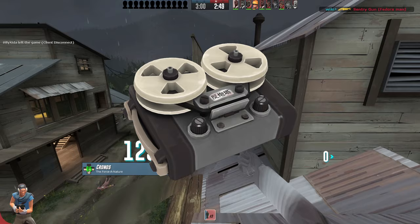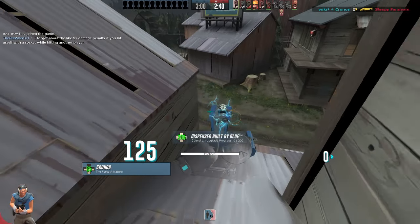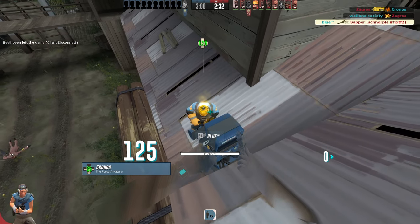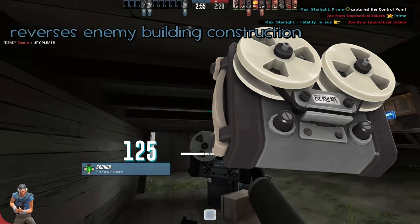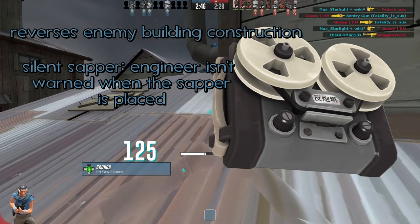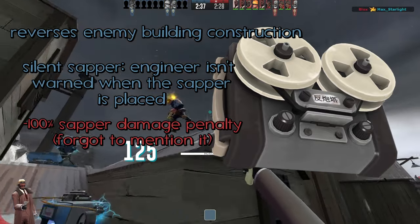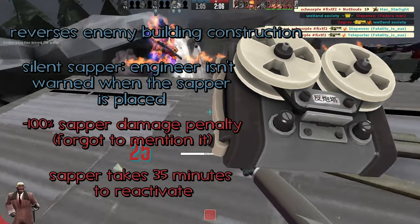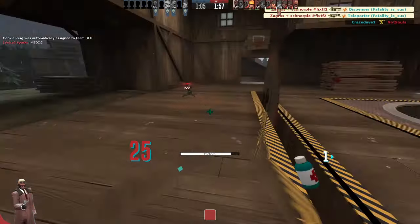The last weapon is the Red-Tape Recorder. This thing is downright unusable because it just doesn't do anything — in the time it takes to de-level a sentry, the engineer's already gotten to it and it's not even halfway through. I still kept the reversing enemy building construction mechanic, but added a silent sapper effect: the engineer is not warned when the sapper is placed, it doesn't show up on his UI, and there are no noises — completely silent. It's sort of like the silent backstab but for sappers. However, this sapper takes 35 minutes to reactivate, and I think that's a pretty fair trade-off since it's almost guaranteed to win every single time.